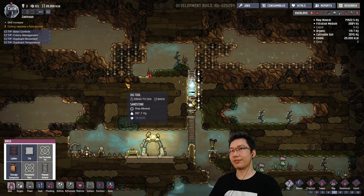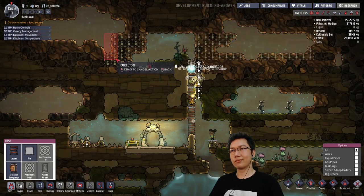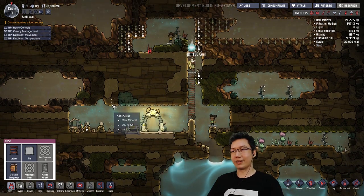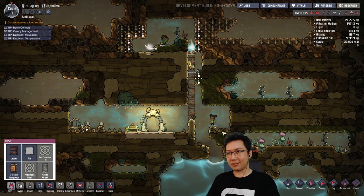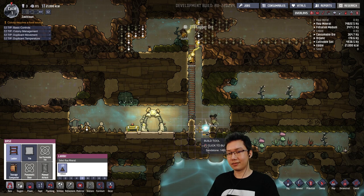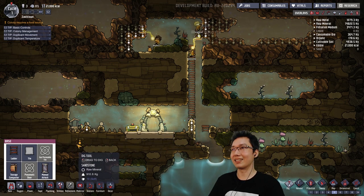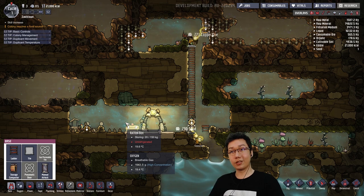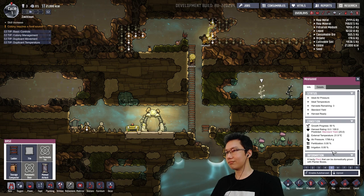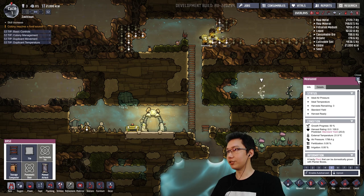We can start digging here as well if anyone gets idle. Let's not break through quite yet. That is not looking good. Don't want to get our colonists stuck — Fame Master, I almost got you killed. Do those plants produce oxygen? Do plants produce oxygen? I'm not too sure actually.